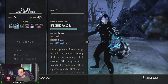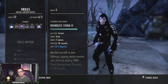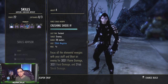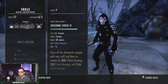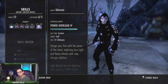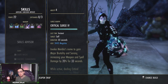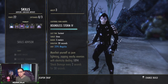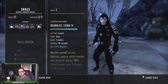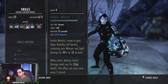This is a throwback to how magicka sorcerer used to be played — keeping your wards up at all times. On the front bar we're running Crystal Fragments, Haunting Curse, Boundless Storm, Crushing Shock, and Streak as your gap closer and CC, with Power Overload as your nuke ultimate. The reason I like Crushing Shock is because of Critical Surge — literally every time you weave you're going to get a crit which heals you. Boundless Storm pairs very well with Critical Surge: any ticks from Boundless Storm critting will heal you for around 3,300, so about 1,650 per tick in Cyrodiil.